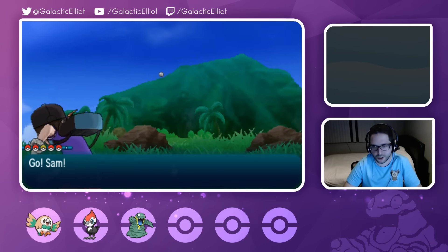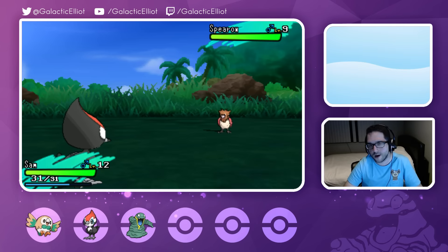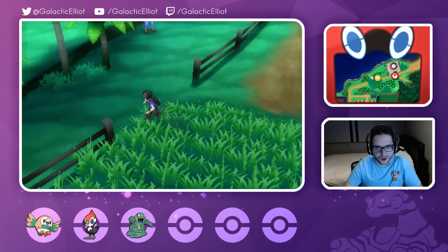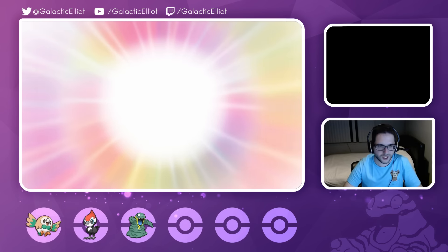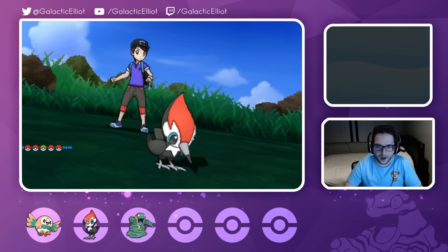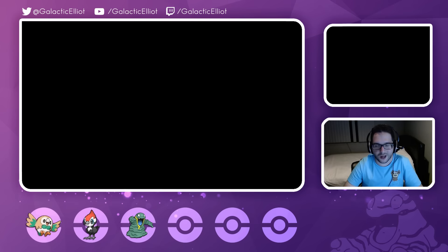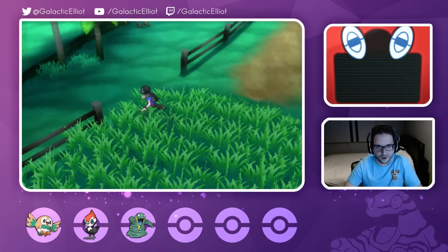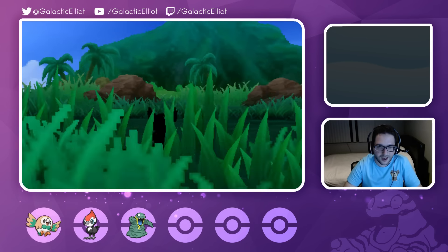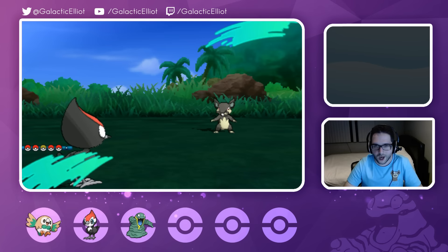Spearows are everywhere, man. This is throwing me back to Generation 1, where all you find are flying-type Pokemon - Zubat, Pidgey, and Spearow - they're everywhere at the beginning of the games. I'd rather find Rattatas over Spearow. I'm just finding like five in a row. I just want to find at least one different Pokemon from this route. Can you just give me one different Pokemon? I will leave this area alone if it's at least not a Spearow. I want to see what else is in here. It feels like I'm just wasting my time.